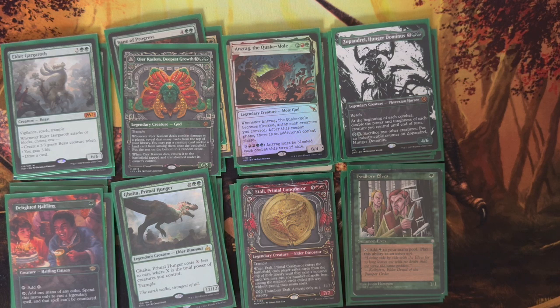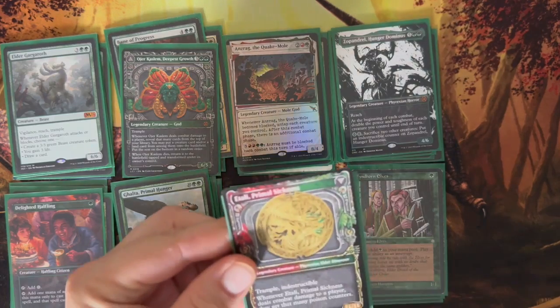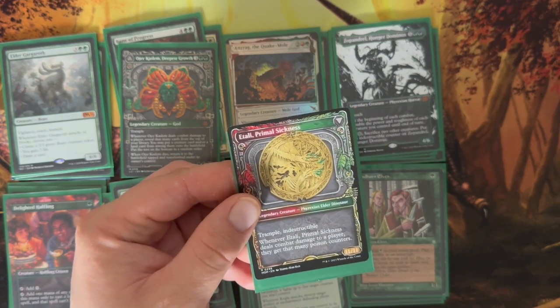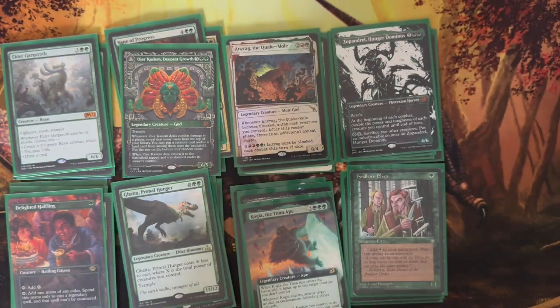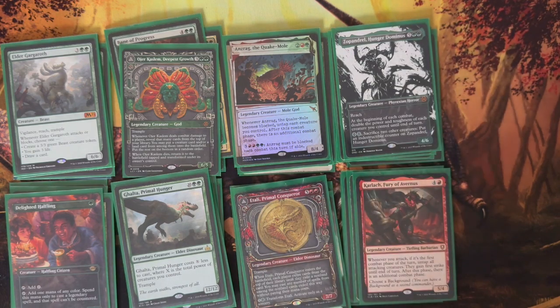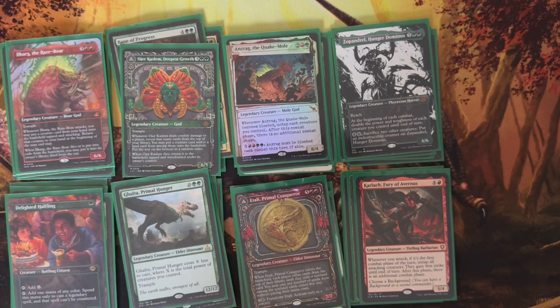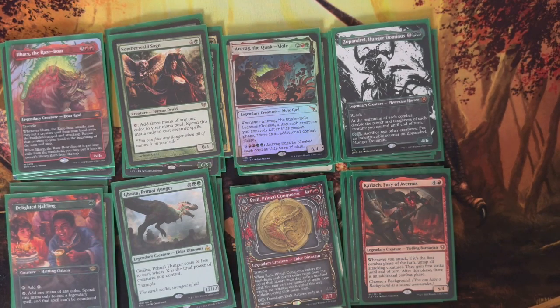Then we have one Itlimoc, Primal Conqueror — has Trample, and when it enters the battlefield, each player exiles cards from the top of their library until they exile a non-land card, and you may cast any number of spells from among them without paying their mana cost. Then you can transform it into a Phyrexian Dino with Trample, Indestructible, and its combat damage is dealt as poison counters — 15 poison counters kills your opponent. One Karlach, Fury of Avernus — when it attacks during the first combat of the turn, untap all creatures with First Strike until end of turn and you get an additional combat phase. One Eldrazi/Raze-Boar — whenever it attacks, you can drop another creature onto the battlefield tapped and attacking. One Selvala, Heart of the Wilds lets you get three mana — use that toward your creature spells.